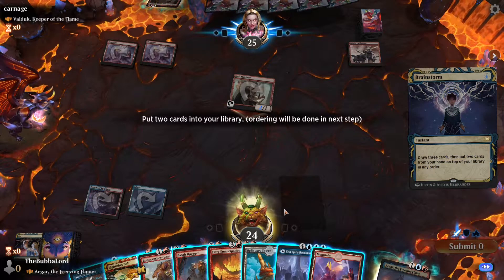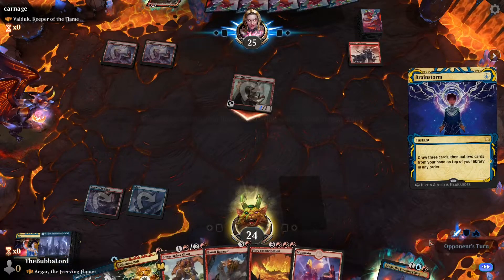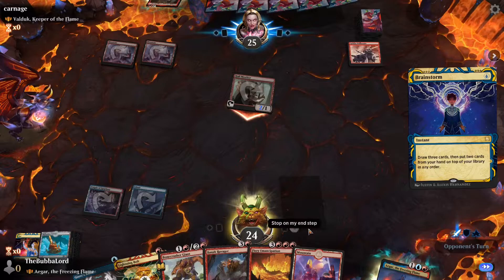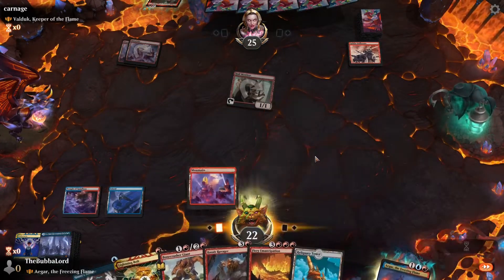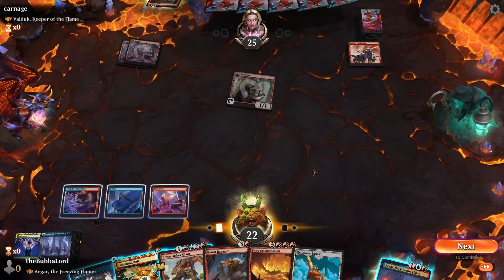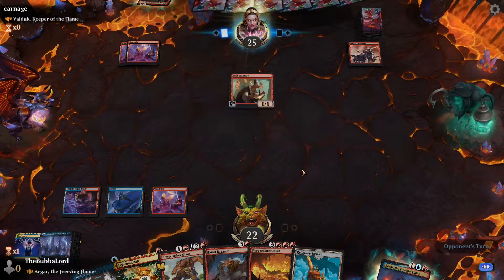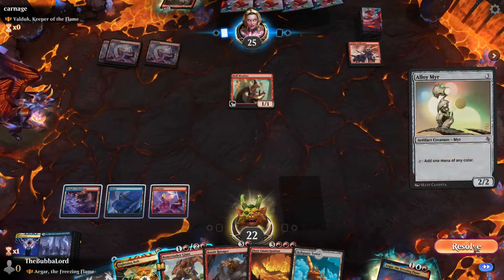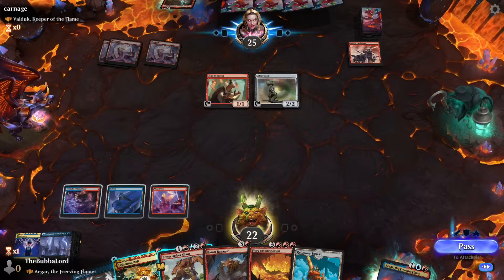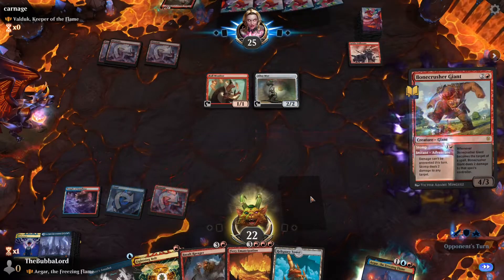There's all our lands — so we'll put these two back. We will just keep passing turn with Bone Crusher. Let's go ahead and get rid of whatever that is.